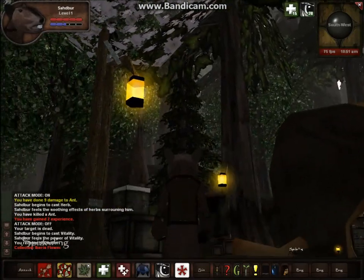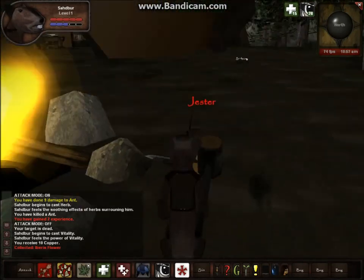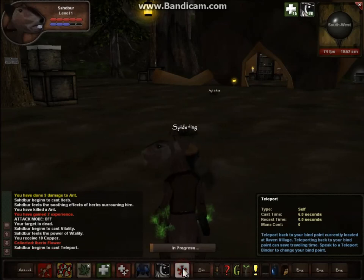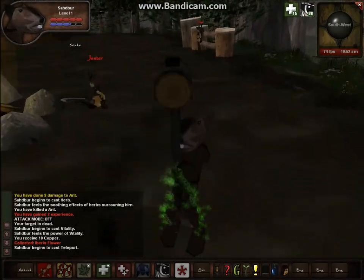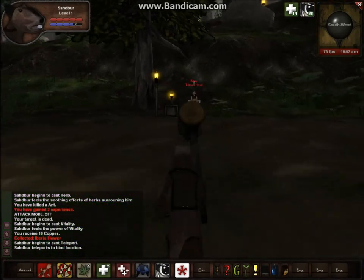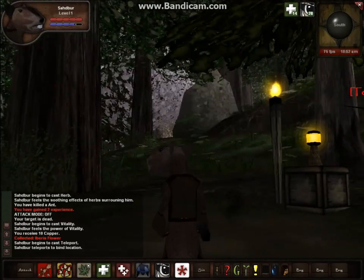Most of the towns look similar to this — there are like three or four structures and a few NPCs that tell you what to do. If you ever get lost, you can always teleport back to your home, like this. And here we are.